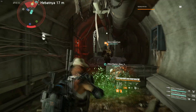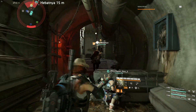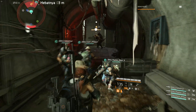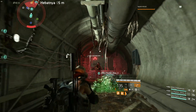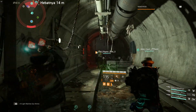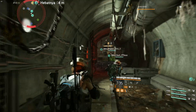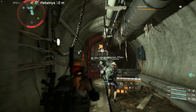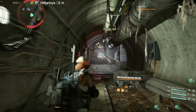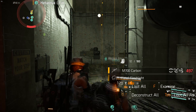The one who finds the Chainsaw Heavy should just kill the small mobs and wait for the team members to arrive, then start killing it together. That way all four of you will get the blueprint. Once you collect the blueprint, head back to the crafting station to craft the mod.